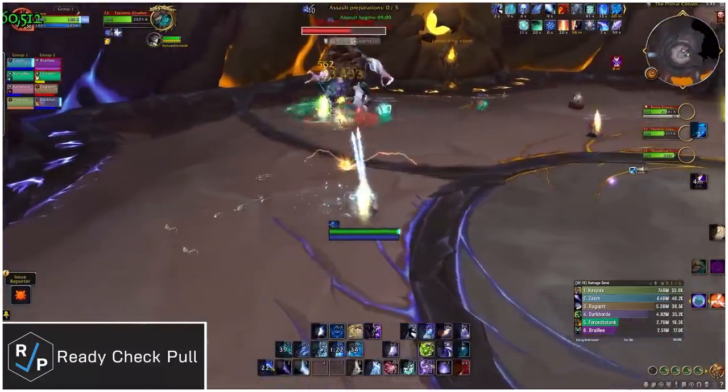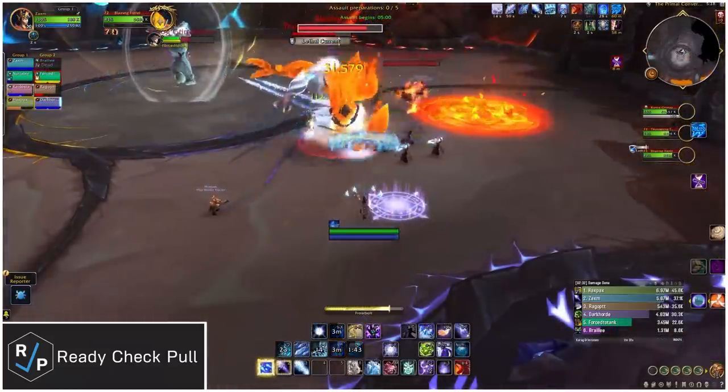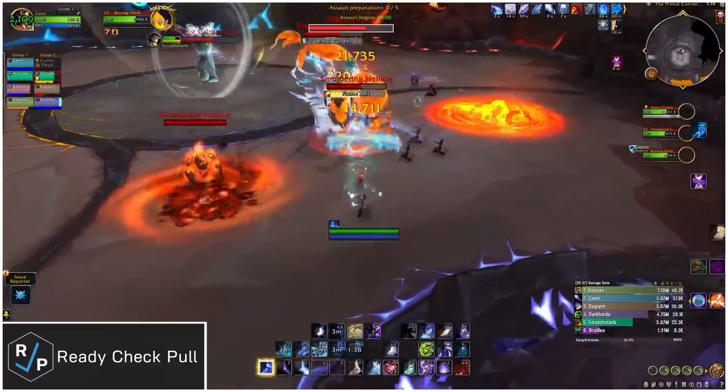The adds also all pulse ramping raid-wide damage, so the faster you kill them the better. You'll end up getting two phase 2s, but if the boss hits full energy for a third time, he hard enrages and wipes you real fast.